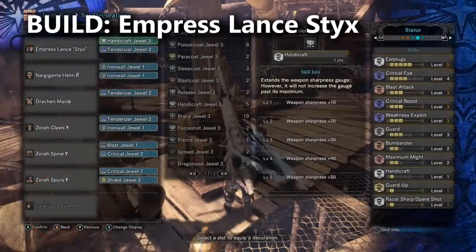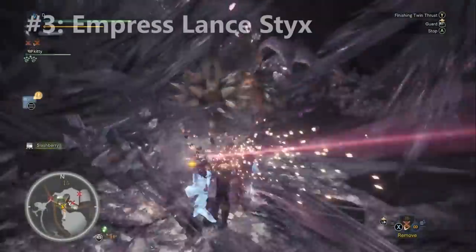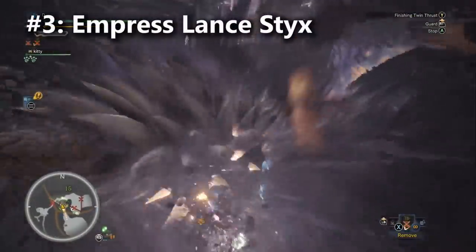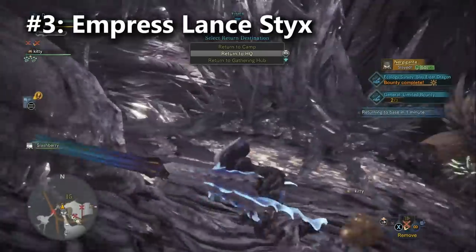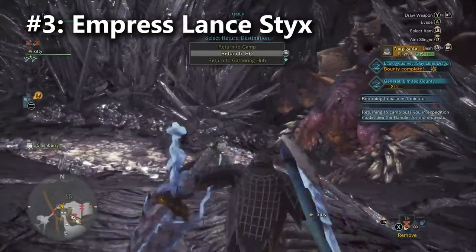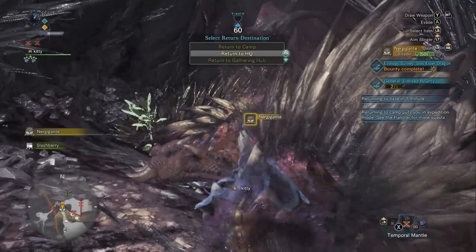For the recommended build, I've maxed the Blast ailment, given you Earplugs, and built for Critical Status — the set bonus skill you get from the Zorah Magdaros armor set. It's a fun build that you should definitely give a try against monsters who are weak to Blast, and I think you'll be surprised at how well it damages the monster. For augmentations I've gone with health regen, mostly because this is also pretty good as a defense lance.